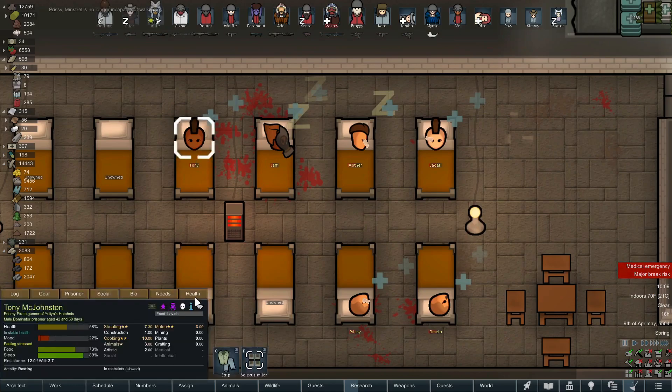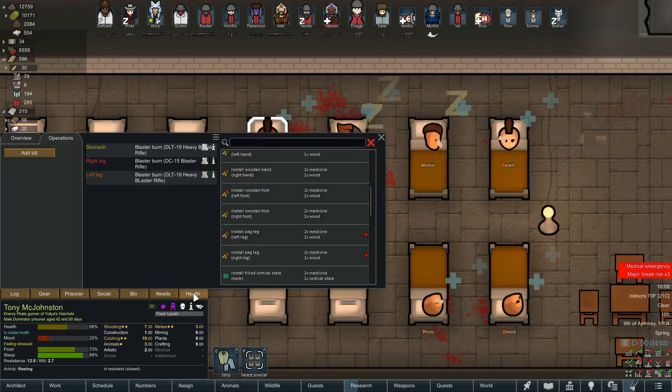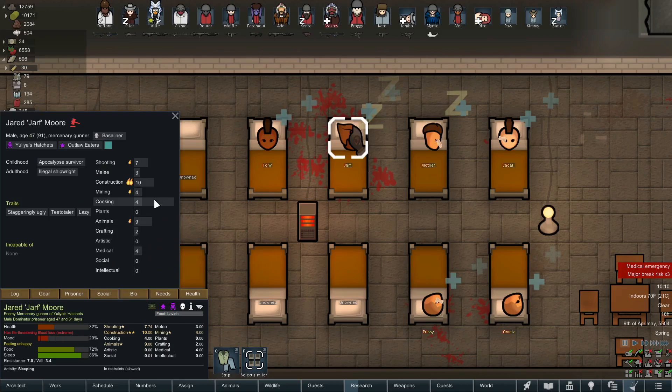Let's take a look at the prisoners — the people who decided to attack our colony. We've got trigger-happy, bisexual, 42, cooking's good, decent fighter. People who can't do basic intellectual I usually reject out of hand. This pawn is not bad and pretty healthy, but they are unwaveringly loyal so we'll just release them. In case you're unfamiliar, the tenants of our ideology mean that we don't sell people into slavery or butcher prisoners for bionics or parts — we just release them.